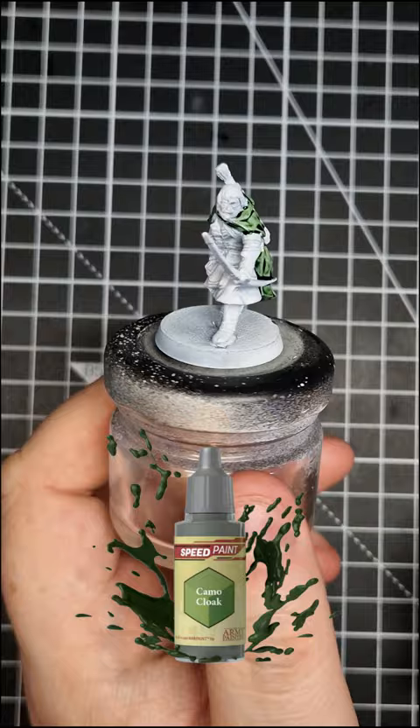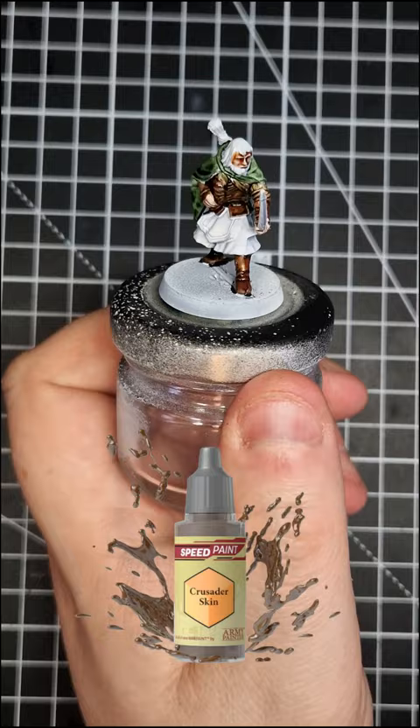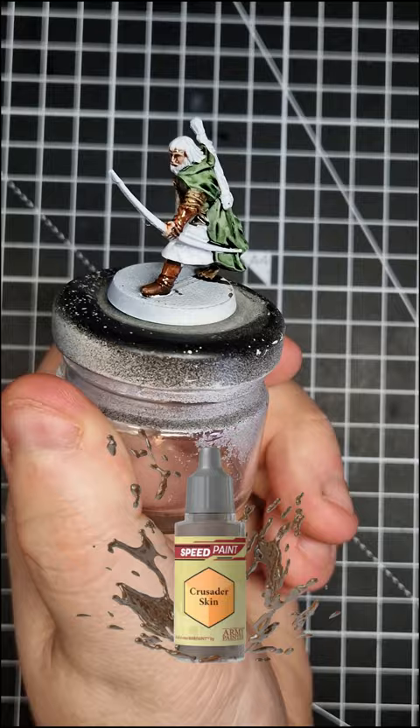Camo Cloak for the cloak. Saegor Brown for the armour. Crusader Skin for hands and face. Malignant Green for the trousers.